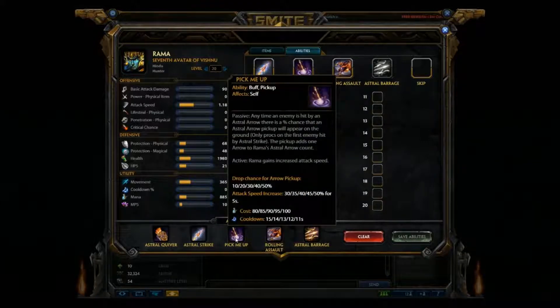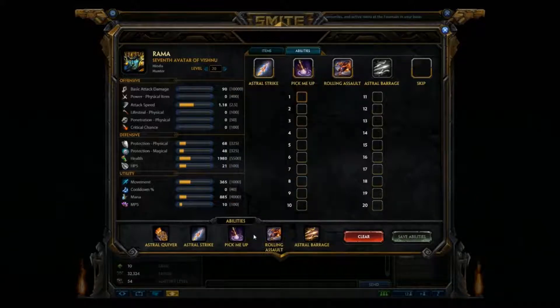Next is Pick Me Up, his passive component. Anytime an enemy is hit by an Astral Arrow, there's a percent chance that an Astral Arrow pickup will appear on the ground. It only procs on the first enemy hit by Astral Strike. The pickup adds one arrow to Rama's Astral Arrow count. The active portion is that Rama gains increased attack speed. With Pick Me Up, you're going to see an arrow drop on the ground while you're attacking with Astral Strike — you pick that up and replenish your Astral Quiver and keep playing. It's his steroid, so it increases his attack speed by quite a bit. Does a really good job.